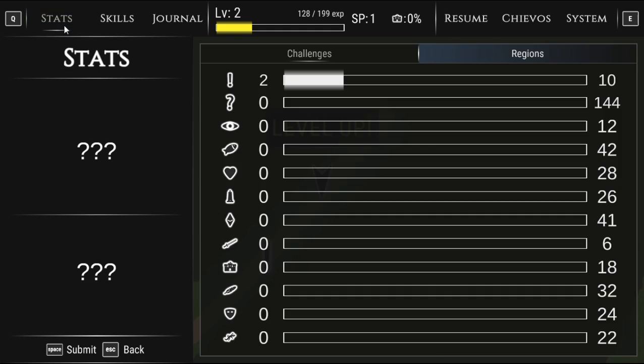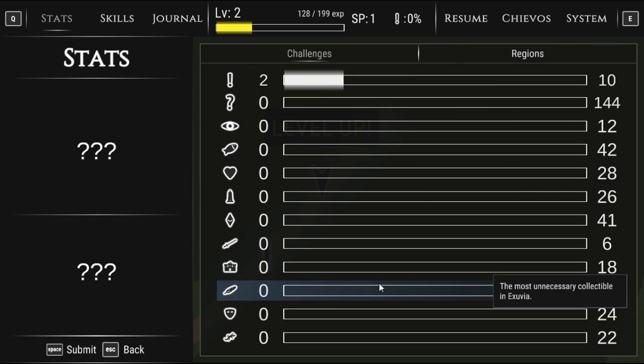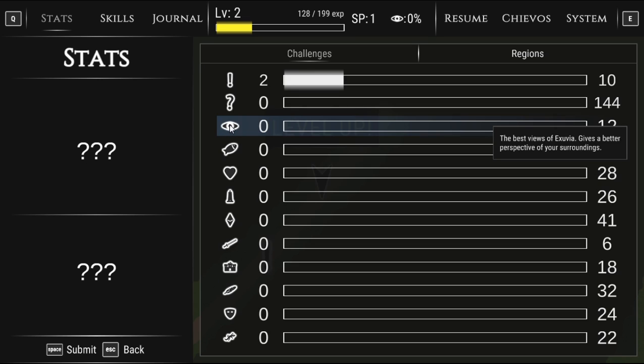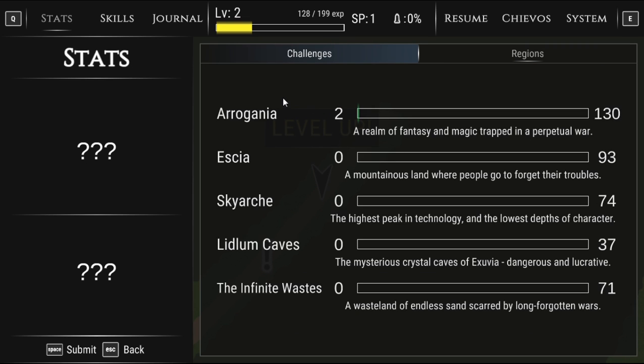Okay so I've got challenges here. 'Best Views of Exuvia — gives a better perspective of your surroundings.' Different markers on the map, I guess. Regions: Arogania — 'a realm of fantasy and magic trapped in perpetual war.' Ischia — 'a mountainous land where people go to forget their troubles.' Sky Archie — 'the highest peak in technology and the lowest depths of character.'